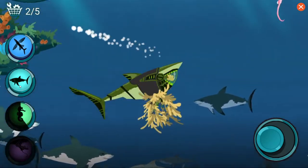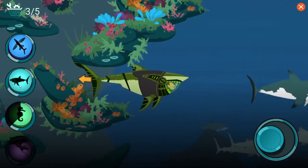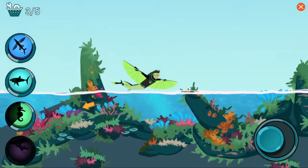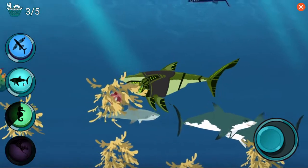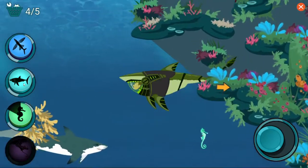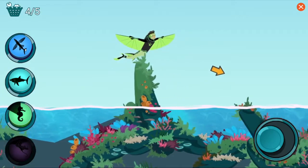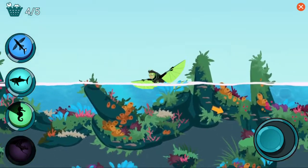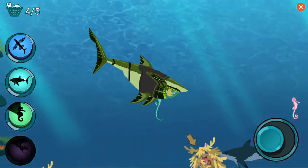Great Whites have 300 razor sharp teeth! Activate flying fish power! Activate Great White Shark power! Great White Sharks have seven rows of teeth! Activate Great White Shark power!